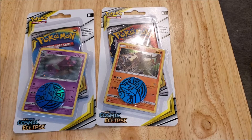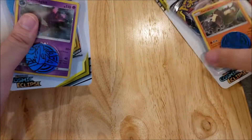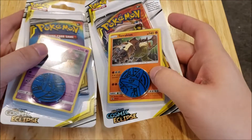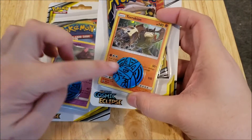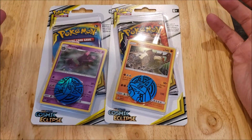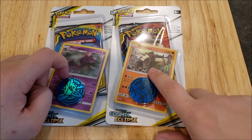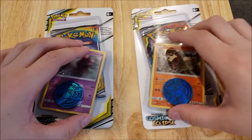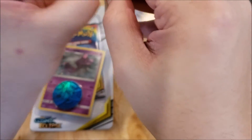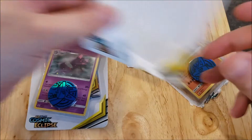Hey there everybody, welcome back to another video. Today we're going to continue with our Cosmic Eclipse opening. I decided to do both of these in one video — we are going to be opening both of these single blister packs. So you get a pack, a coin, and a promo card. I'm trying to collect all the promo cards, that's one of the reasons why I've been trying to get these. So this is Ms. Magnus and Terra Kellon. I'm sure I'm saying that wrong, but we're going to open these up and show you guys what you get inside.